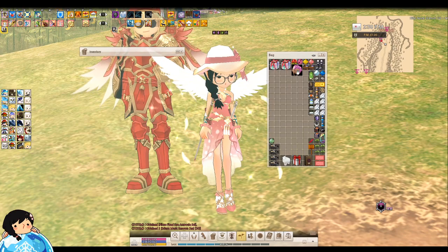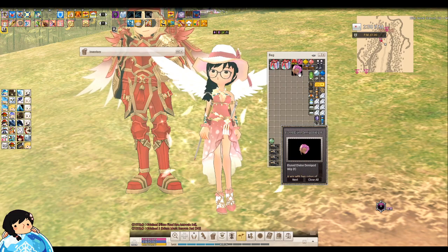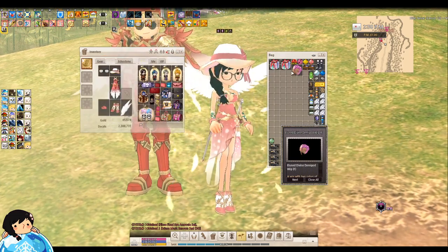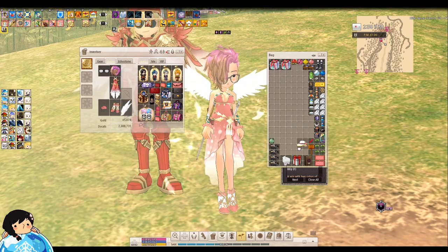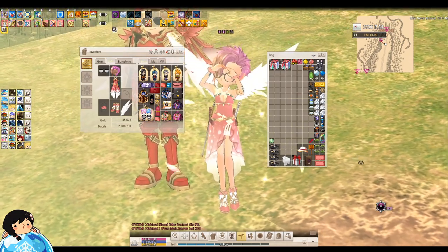Next item — a wig! Elune Divine Demigod wig, female. I think this is old, actually. It's pink too. Let's wear it. Oh yeah, I'm rocking it! I'm rocking this hairstyle. Yeah, this is definitely old — I remember this hairstyle. If you guys want that hairstyle, there you go. Everyone's gonna come up to me and be like, Popo?